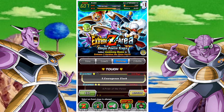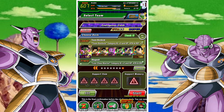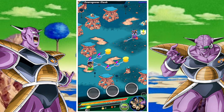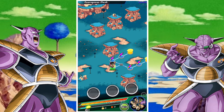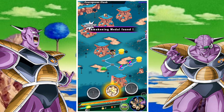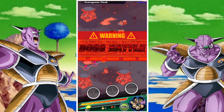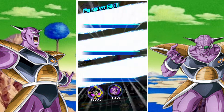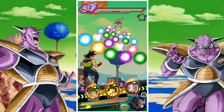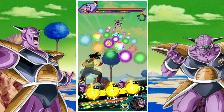Skipping ahead, all the medals for Captain Ginyu's first stage are now farmed and we're ready to move on to the next difficulty. On the left-hand side we'll have gold medals, and on the right-hand side rainbow medals. The stage is more difficult than the previous one, but if you have EZA Captain Ginyu up to level 130 you shouldn't have too many problems.